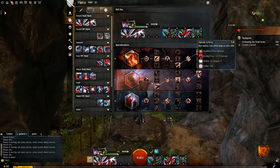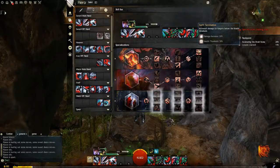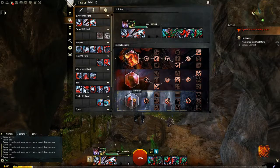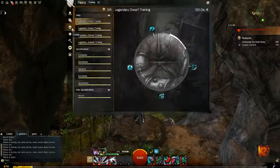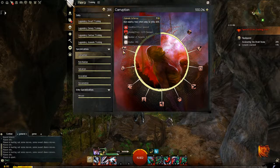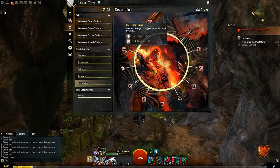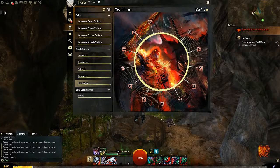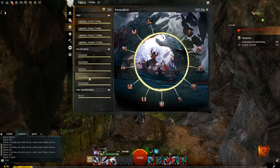You will also get Diabolical Inferno very quickly. If you don't want to continue unlocking after you get the top tier traits, you can move on to Invocation. The reason is that if you're not purposefully going for hero points early on, you're going to be running pretty low by the time you get Corruption up to Diabolical Inferno or Devastation up to Swift Termination. So definitely don't unlock Salvation or Retribution until the very end, so you can start on Corruption or Devastation — or Invocation once you hit level 70 — as soon as possible.